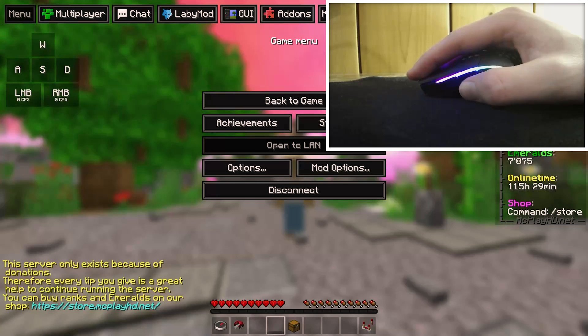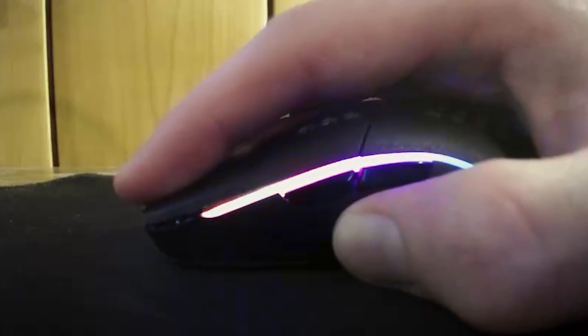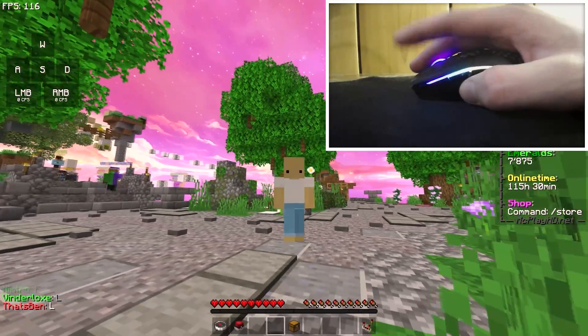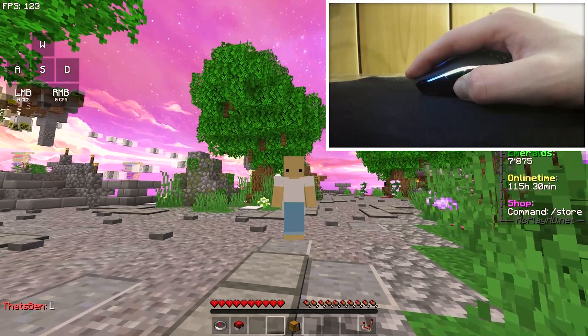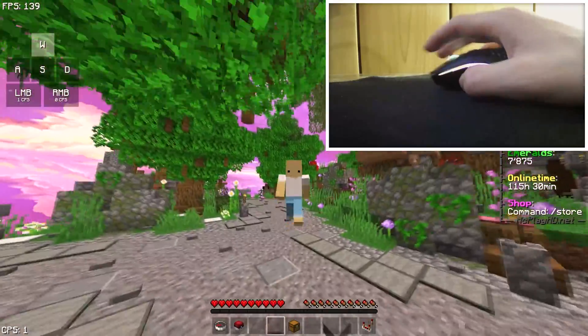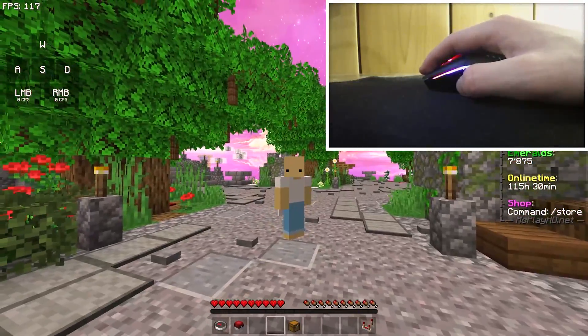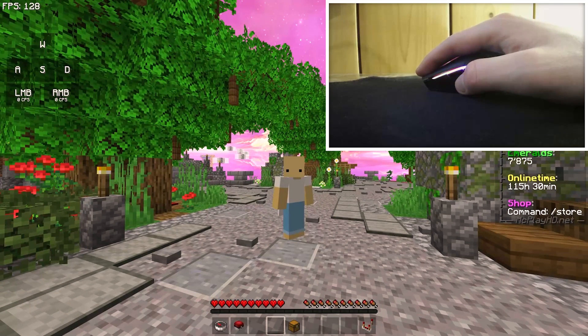Now that you know how to light click your mouse, you're going to have to do two clicks — a light click and then a normal click. As you can see on the camera, I am doing a full click and then a light click: light click, full click, light click, full click. And that's basically a double click.